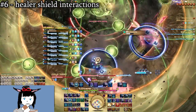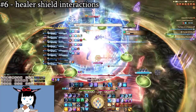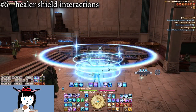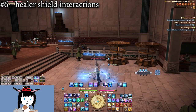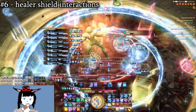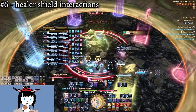Healer shields — these things are kind of wonky. If you want to get into the weeds, you can consult a graph from Meru in the Balance Discord. However, one particular thing to focus on: shields do not automatically replace or renew themselves. Recasting a spell like Sage's Eukrasian Prognosis won't refresh the shield duration unless it is a stronger shield — that is, one with more HP value. This matters because if there's incoming raid damage that you need a GCD shield for, but your prior shield is about to fall off just before it happens, you can get into trouble.